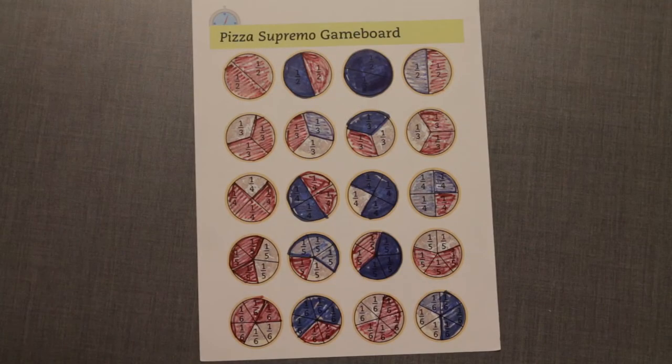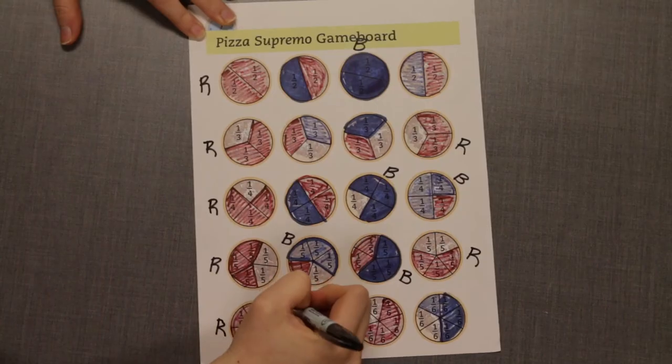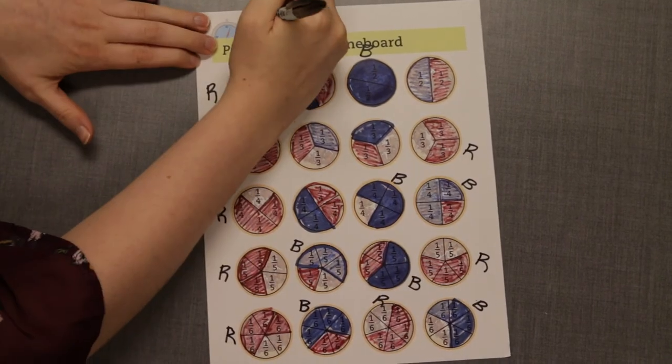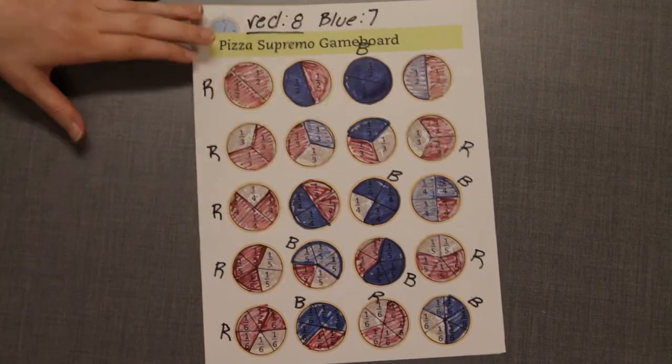The game ends when there are no more pizzas to claim. The player who claims the most pizza wins the game. Once the board is filled, players determine a winner. If a pizza is claimed equally by 2 or more players, no player can claim that pizza. In this game, the red player has claimed 8 pizzas and the blue player has claimed 7, so the red player wins.